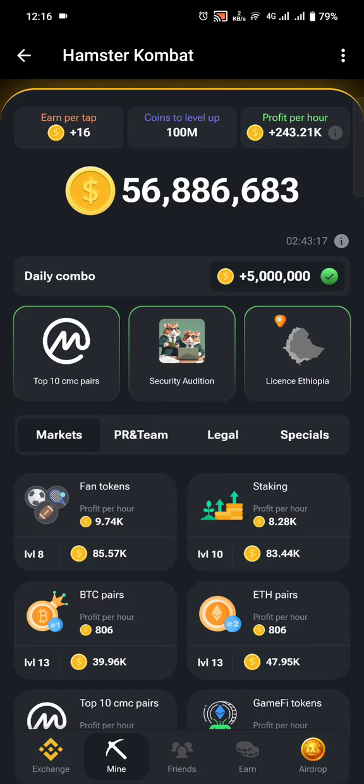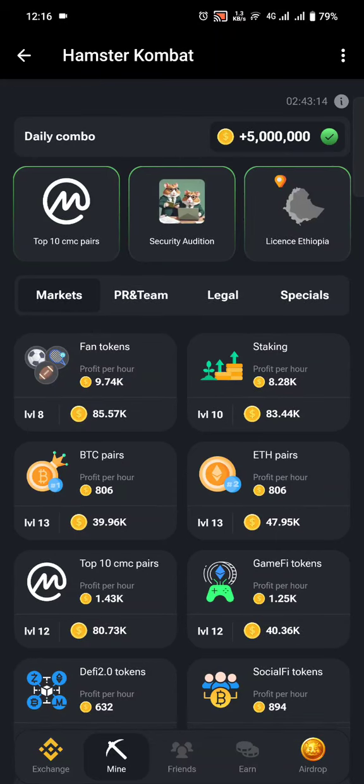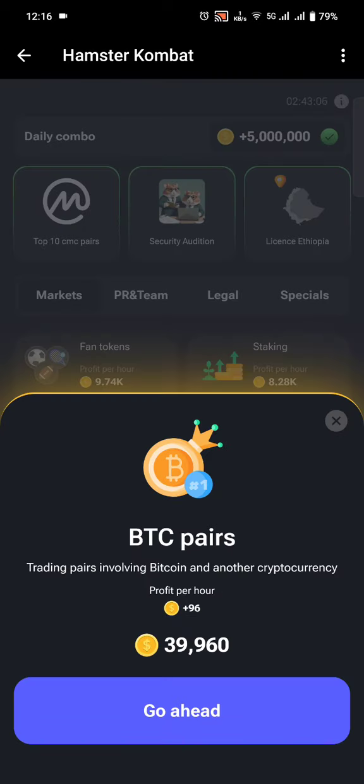I'll click under Markets and then BTC Pairs. When I click on BTC Pairs, you can see a small description and then profit per hour. This means I will have to pay 39,960 tokens to earn 96 tokens per hour. You can do the math and realize that with this kind of card it's way harder to break even.